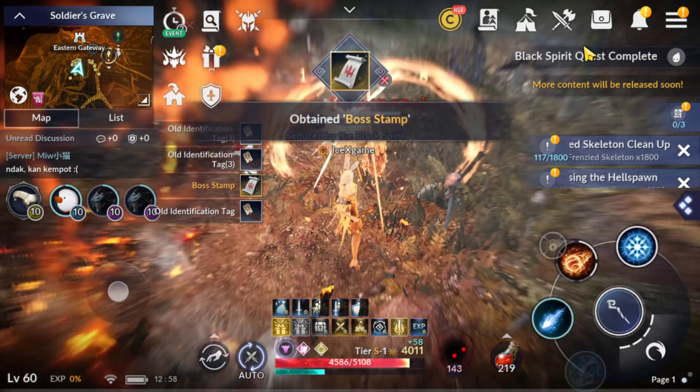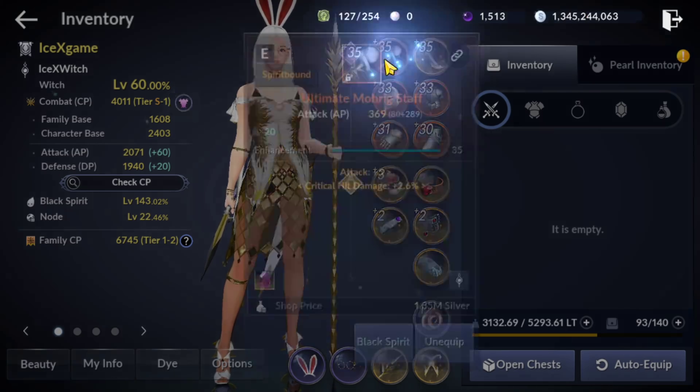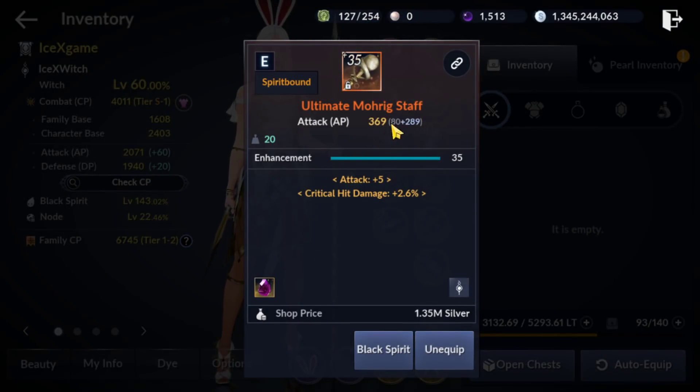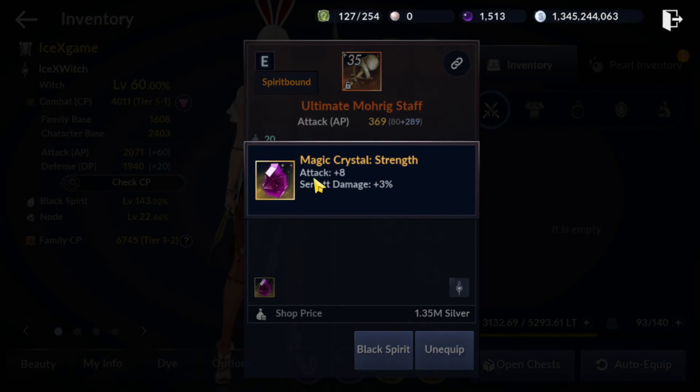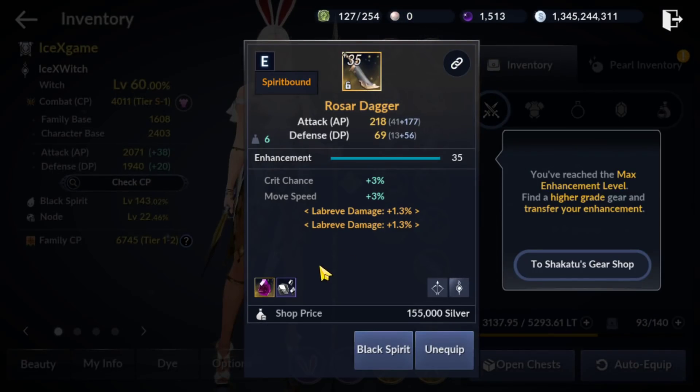Now let's check my equipment. Current CP is 4,011. I just upgraded my Black Spirit to 143. I always spend 10 to 20 million party to upgrade my Black Spirit. My weapon has no substat because I want more CP attack points from it. For the crystal, SCI is a little bit useless because I want attack 8 — if you can get L or LAP, that's better. SCI is quite useless even if you are farming in PvE mode.